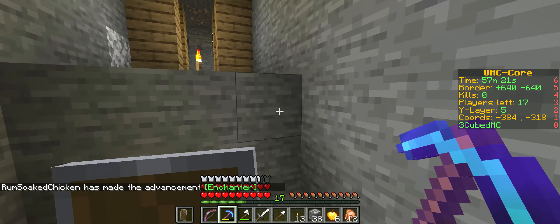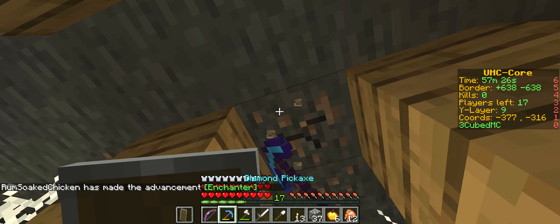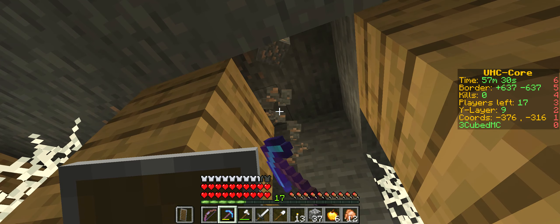What did I just get? Protection three and Thorns one. Thorns? That's not bad. Okay, I've got 15 diamonds. What do we want to make?